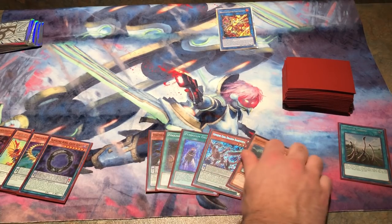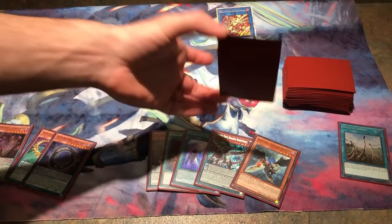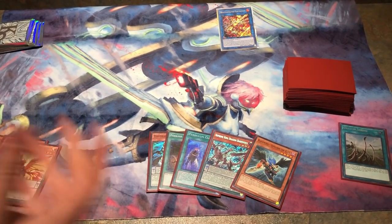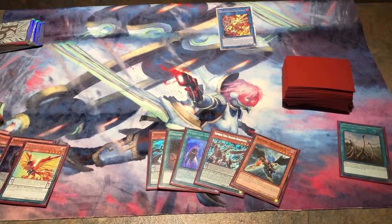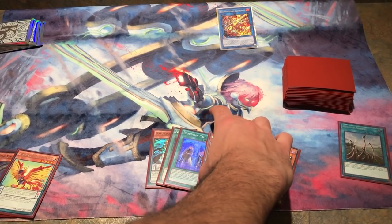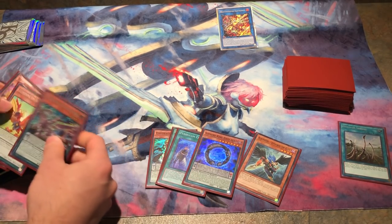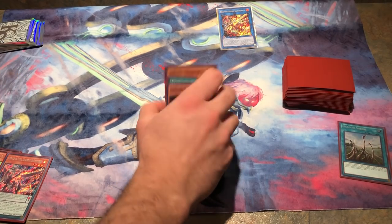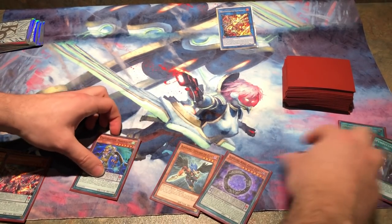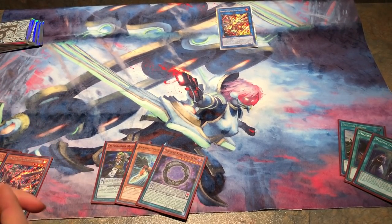So we draw Zephyros. Zephyros sucks here because we literally have Odd-Eyes Light Phoenix. It would have been nice earlier if we had Zephyros — it would have made this combo way easier. But we already have the way to go into Zephyros. Now we're going to want to go into rank sixes. You're going to want to do this a special way. We should get Gate Zero back — instead of getting... we're going to add back the Gate Zero. Just a better play, and I'll show you guys why.